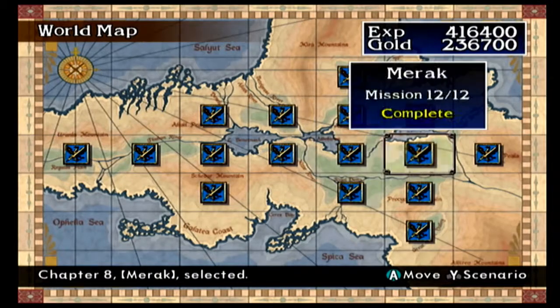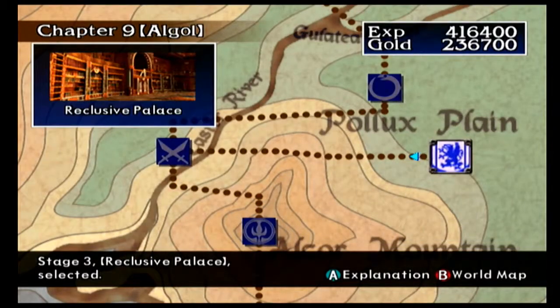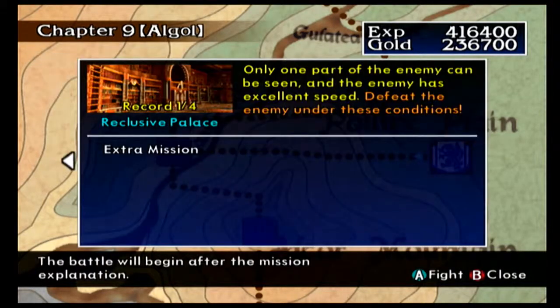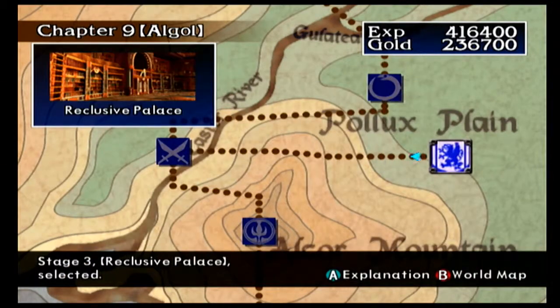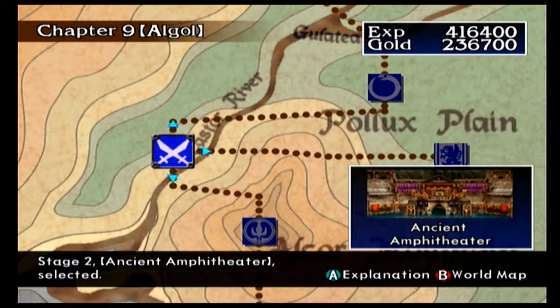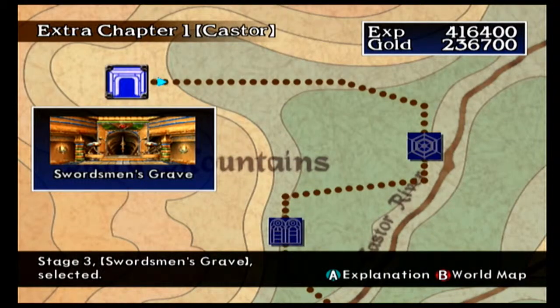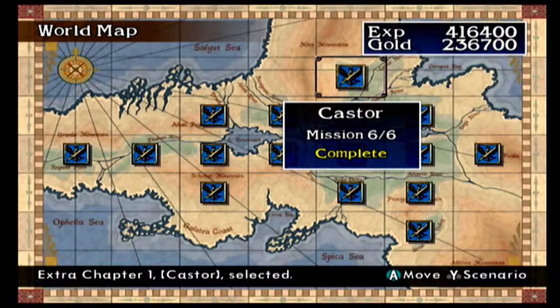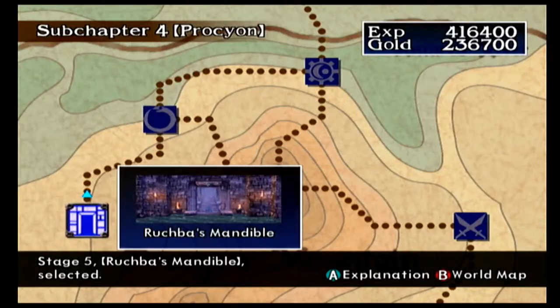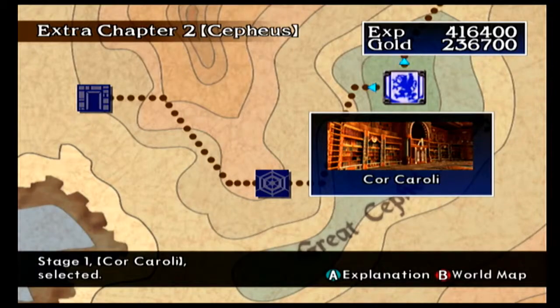After you beat the game you unlock Northern Algol if you do the extra mission for stage two, which allows you to go to extra chapter one — the Swordsman's Grave, one of the two areas that gives you every enemy in the game. The other is after sub chapter four: clear the Links Arbor and you get extra chapter two, Cepheus, which is the second hardest chapter in the game.